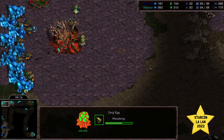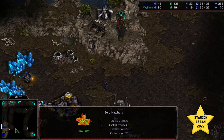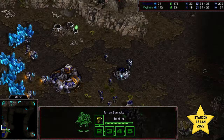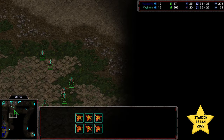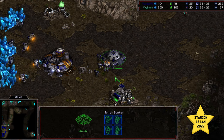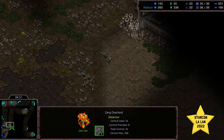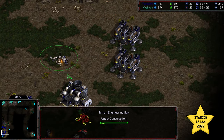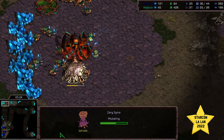Scion is going to absolutely need to prepare for mutalisks because there's going to be drone movement towards a third base. A round of zerglings is being built - maybe to play protective, maybe to go for a bust. The bunker is being constructed on the front and we do have an academy, which opens up the opportunity for a quick bust attempt. Spire being constructed, zerglings swarming down. These zerglings would at least be an early warning system, though probably not sufficient to deal with a medic-marine force. Comsat stations being constructed.